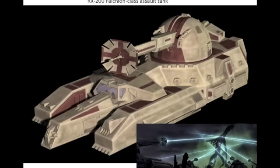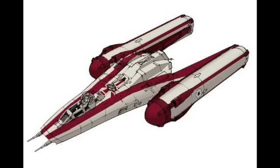Next off, this is the RX-200 Class Assault Tank — a really cool vehicle. This was seen in the Zillo Beast episodes. This would be a great playset version set to have, and you can include maybe even a brick-built Zillo Beast. Next off, this is the Y-Wing Bomber in the red color — a very cool vehicle. We saw this in the Zillo Beast episodes where it dropped the bomb on the Separatist army. A really nice vehicle and would be awesome to see in Lego.